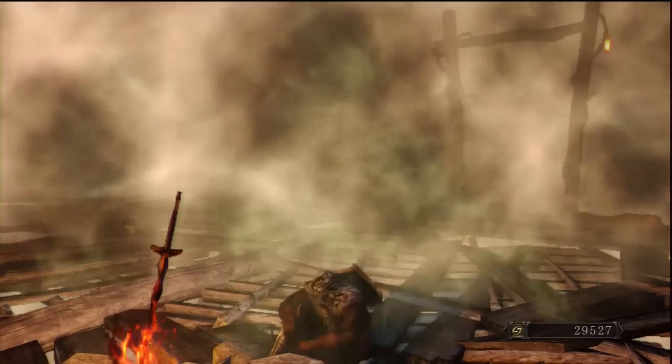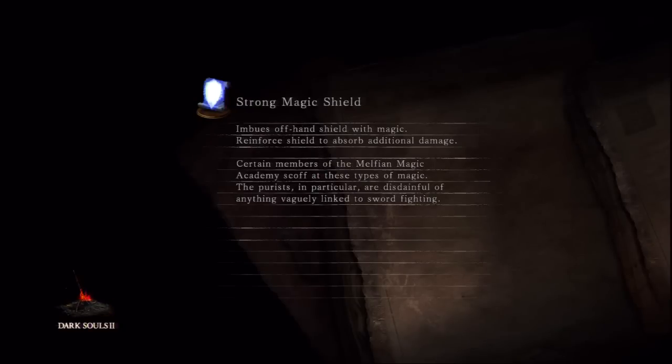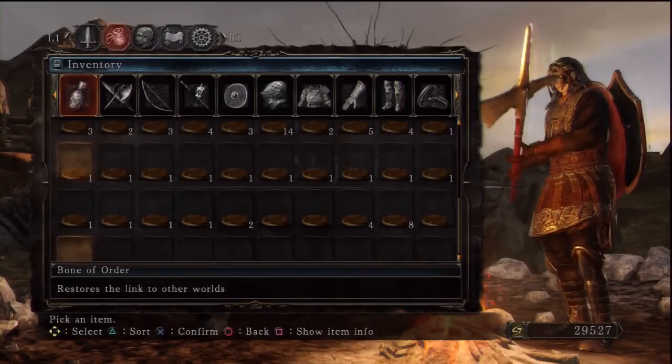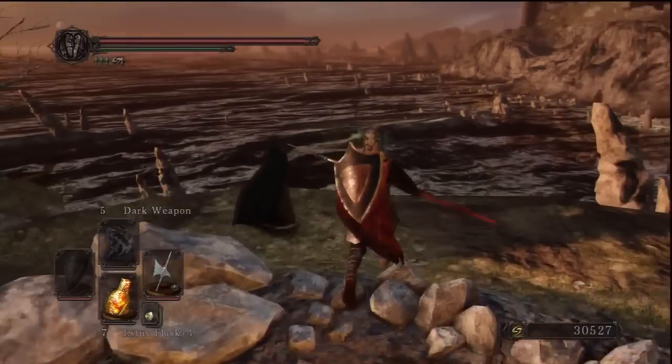Those drops take you to the bonfire in the gutter, and that is pretty much it for this episode — that is Grave of Saints. Trivial and completely unneeded. You can join the Rat Covenant later on in the game in an area that gets far more traffic, and you get more things you can utilise later on. But the whole purpose of the covenant defeats itself — the objective is to stop people getting to the boss they need to kill to join the covenant.